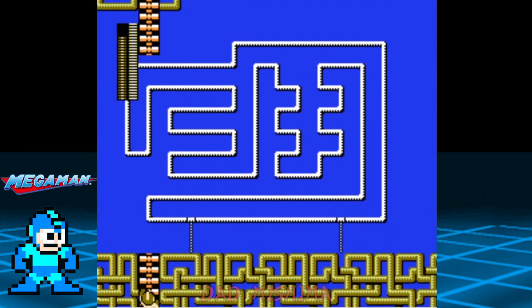Now this path is a lot more complex. Hop on the lift to make your way to the ladder. You don't have to necessarily wait for the lift to complete the full path — you can reach the ladder when Mega Man gets close enough.